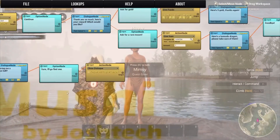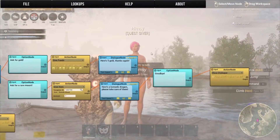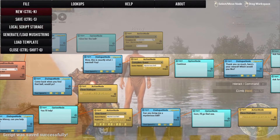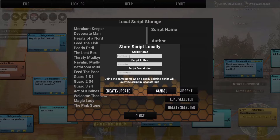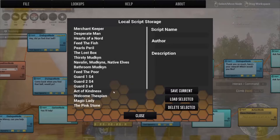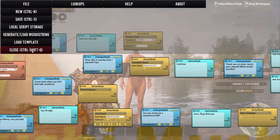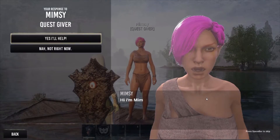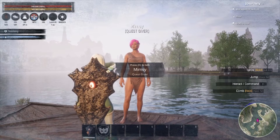So now you're going to have a lot of stuff on your menu — it might seem pretty overwhelming, but all these different branches are what allow this to function as a non-repeatable quest. You are definitely going to want to save often in the Pippi menu. You can also go to local script storage and save your current quest. Now that we have set that up, we should be able to talk to Mimsy if this was done correctly. 'Hi, I'm Mimsy. Can you help me?' 'Nah, not right now.' And that just closes it out.